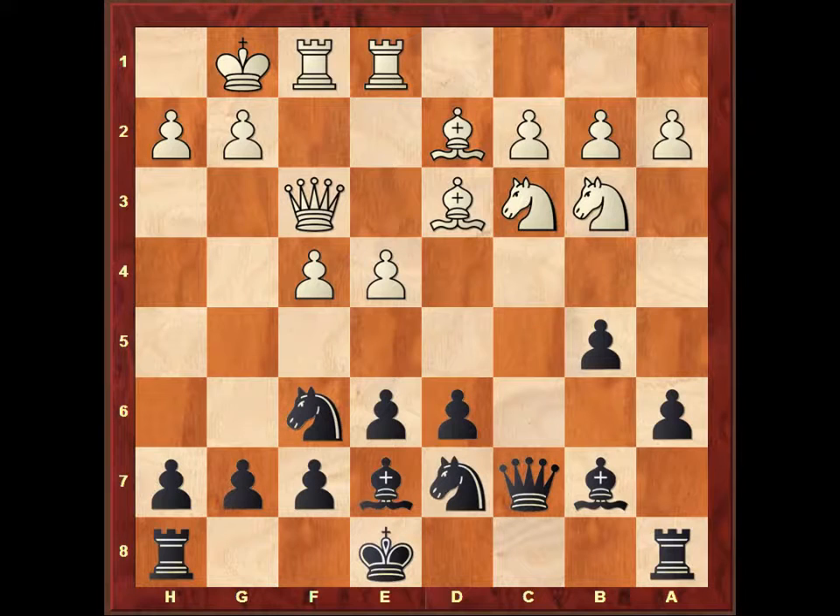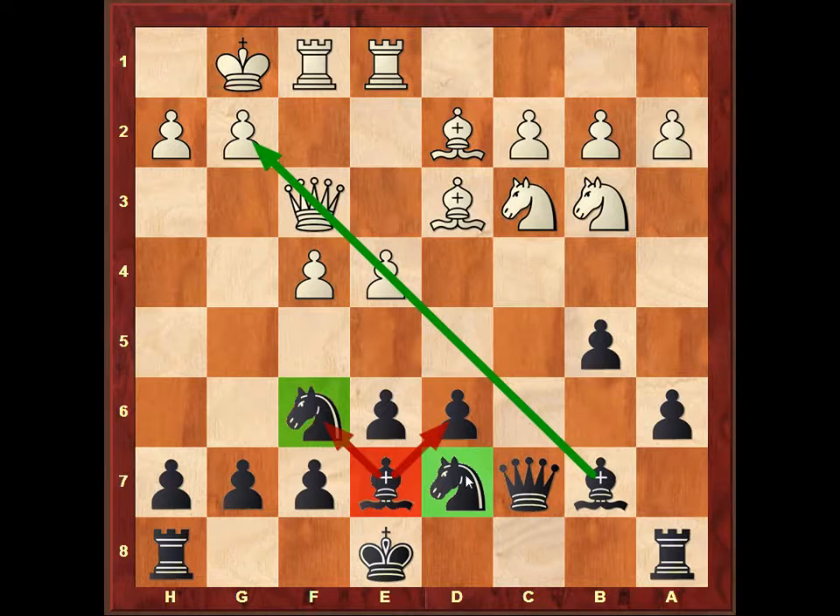Here we have arrived into a typical hedgehog structure, where black has developed his bishop to b7 — a strong bishop. The dark-square bishop is usually staying on e7 to defend the d6 pawn and the kingside. The knights are on f6 usually, and this knight is sometimes on d7 or on c6. In this case I decided to put the knight on d7 so as not to block this bishop. The queen is on c7 to defend the e5 square, and sometimes to support the c5 square and possibly even a long castle.